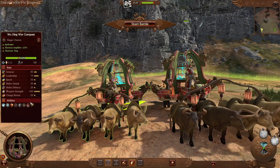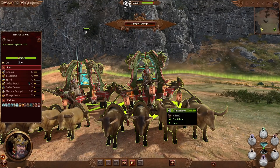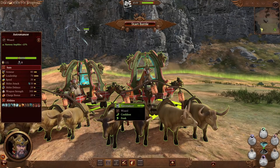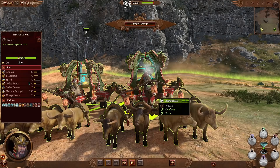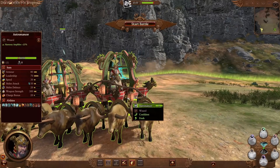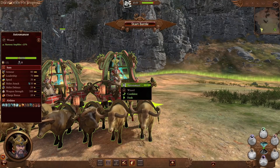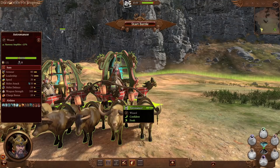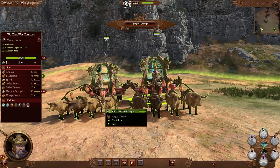Alongside the standard Wuxin War Compass unit, there's also an Astromancer hero mounted on the Wuxin War Compass as a mount option from the skill tree. It looks identical but has higher stats — more weapon strength on the cart's melee and more spells depending on your Astromancer's skill tree selection. We're not showcasing the Astromancer or Alchemist heroes in detail here since they depend heavily on skill tree builds and are more of a hero than a regular unit — just note that the Wuxin War Compass is a valid mount option for them.